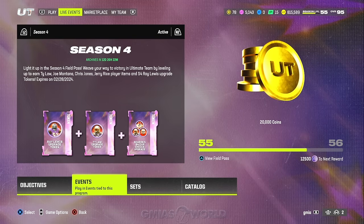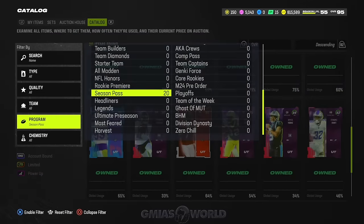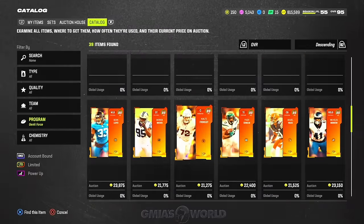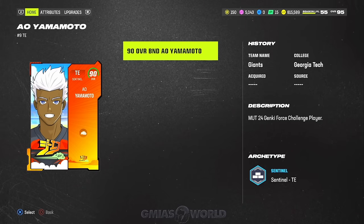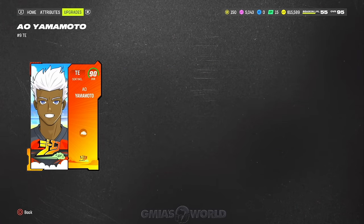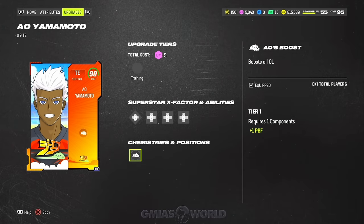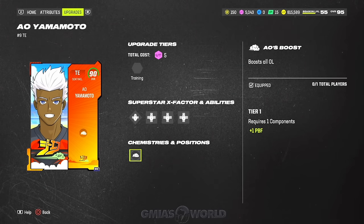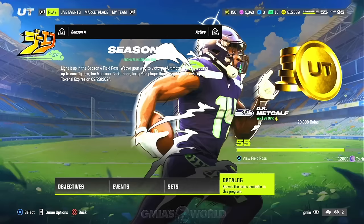If you want to know the actual boosts that the players get, you would go over to the catalog, select the program, and make the program be the Genki Force. You'll be able to see by clicking on the 90 overalls what they actually give. The only one I'll probably utilize is one that adds pass block footwork — the other cards don't really do much, so it's not that big of a deal.